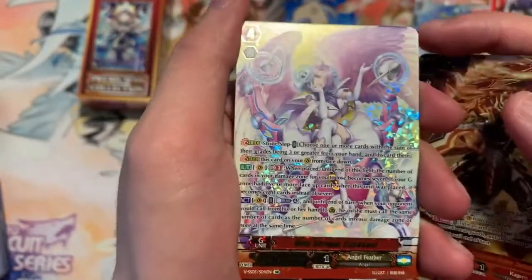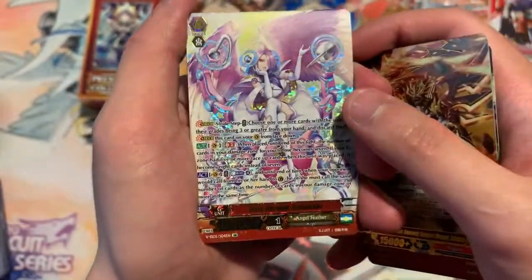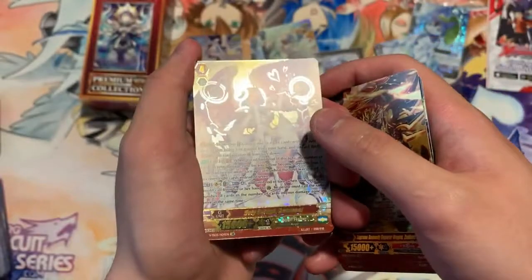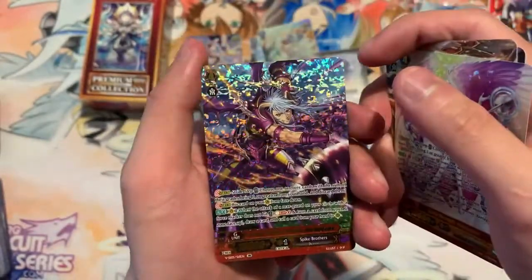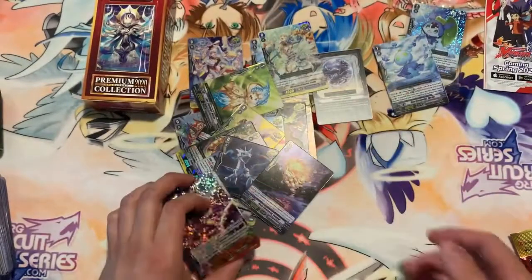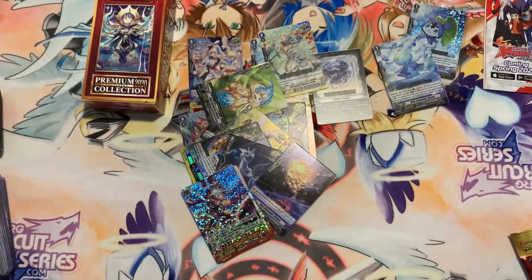I can barely read them because they're so freaking shiny, so you can go look those up yourselves. And we have the Spike Brother one. All right guys, thanks for tuning in — this is Tailsman Cardfight, and see you in our next posting. Bye bye!